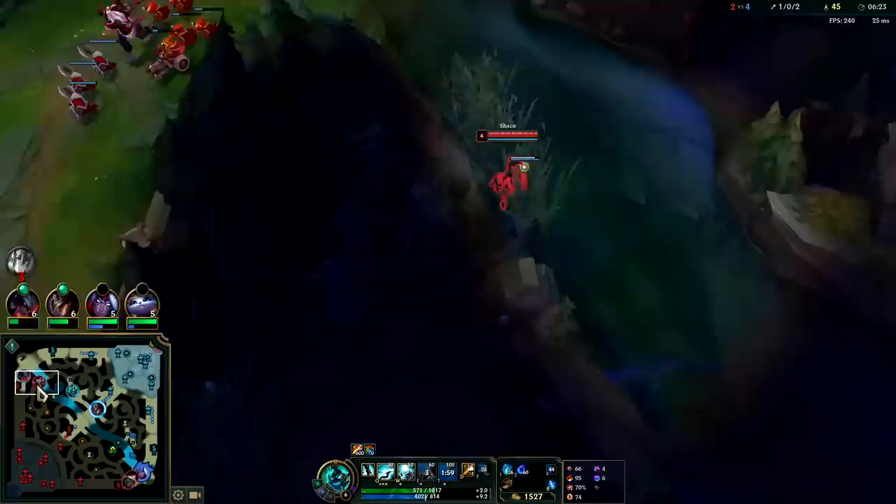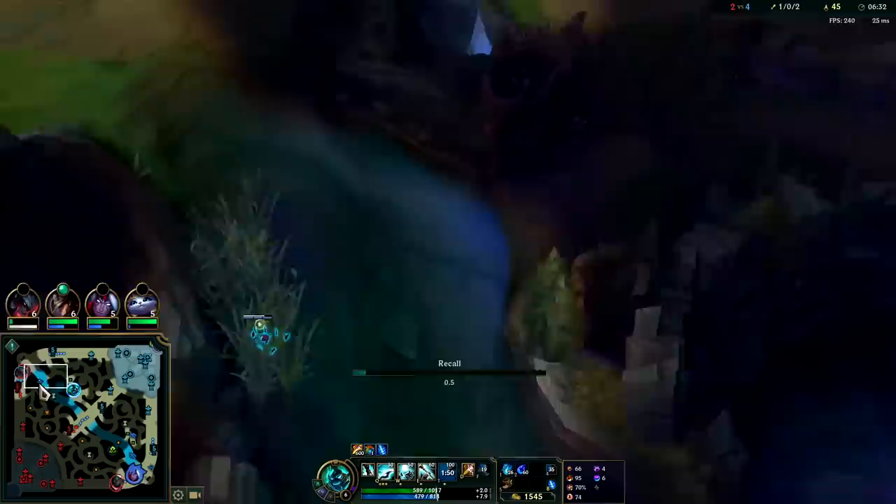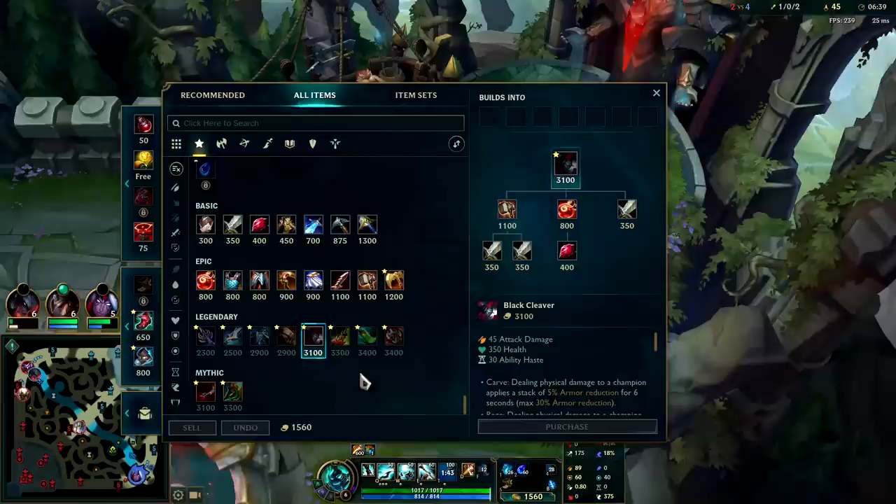In ganks, if you think the enemy has a flash or a dash and your E is on cooldown, don't stand still to auto attack — just move with them and shred with Qs. I was doing that to Pantheon as he was running away: I stopped autoing and kept hitting him with Qs. That way we can go just as fast as him while still applying the majority of our damage output.